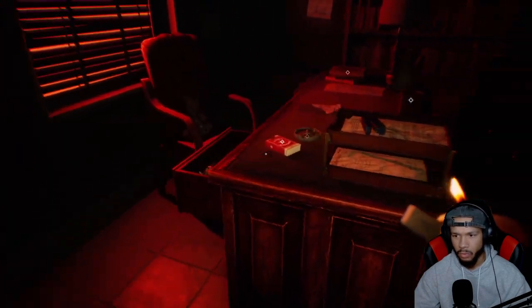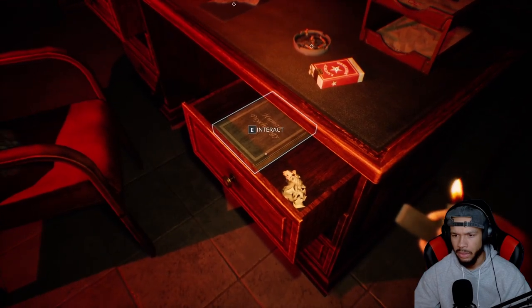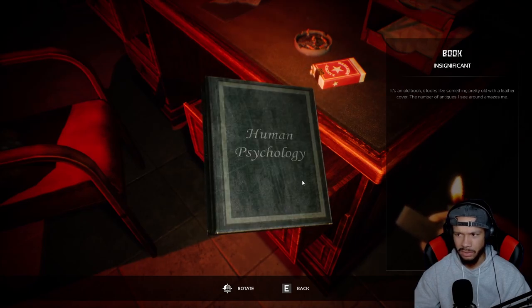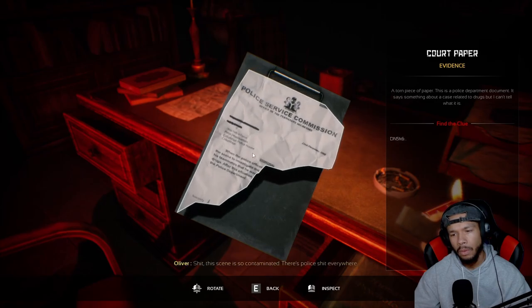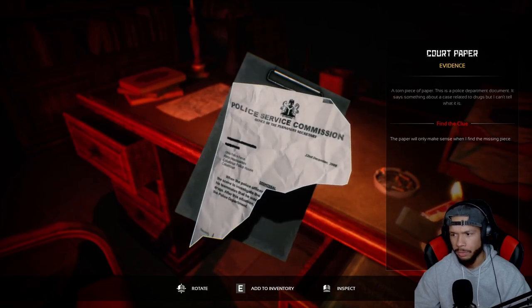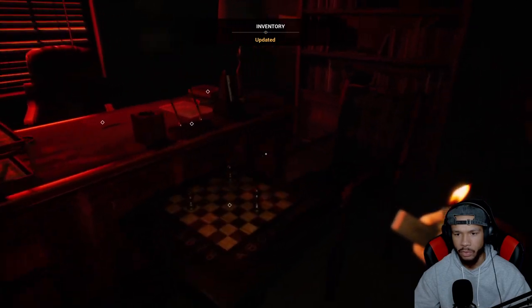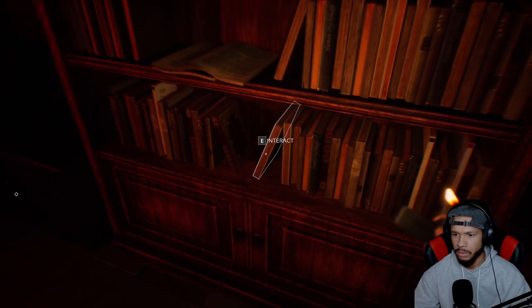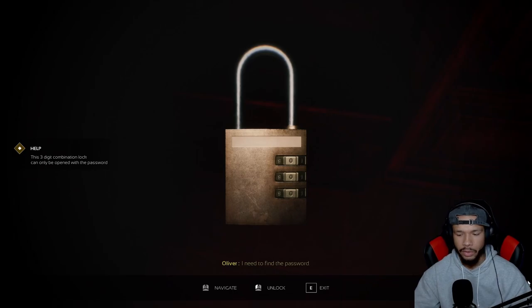A chess game. More cigarettes. Found another key — punishment cell. We got a philosophy book here — human philosophy. Got a paper here. This scene is so contaminated, there's police everywhere. The paper is ripped — it will only make sense when I find the missing piece. We'll have to find another piece of paper to get more information. An ink pen. We're gonna have to find the password — three-digit code.